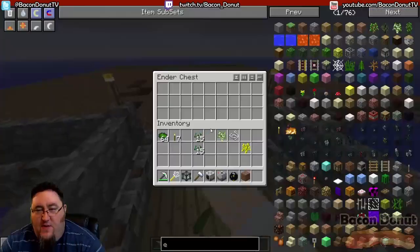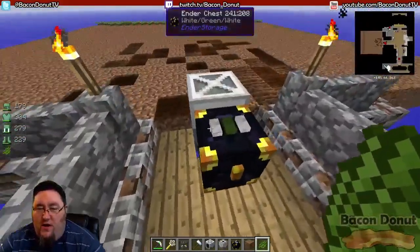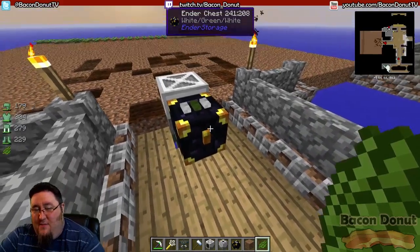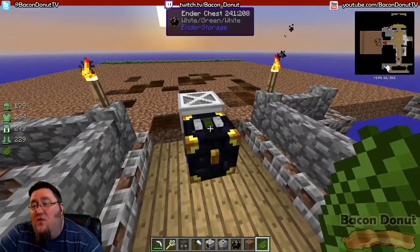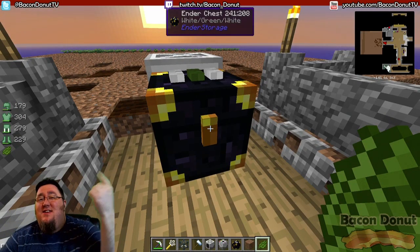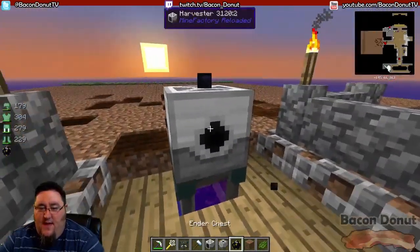The colors on the ender chest define separate inventories — anything in a green chest stays separate from the default one. You can use any Minecraft color, up to three of them, giving you hundreds of different combinations. This also supports server play: right-click the latch with a diamond to privatize the chest so other players on the server can't take your stuff.